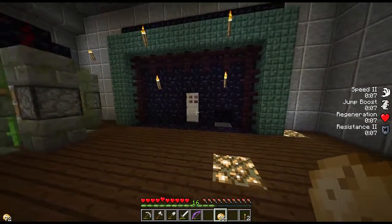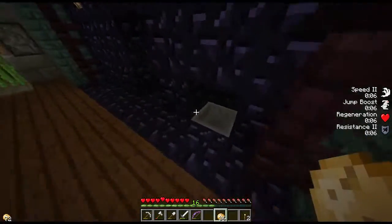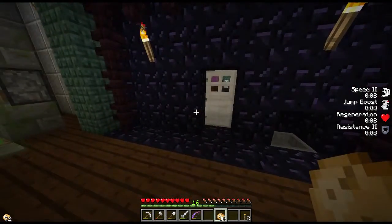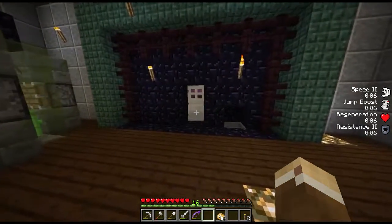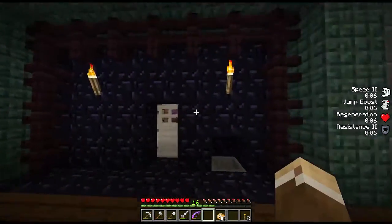If you're familiar with Mr. Crayfish, you know that he created his own version of the item hopper lock system, which I found to be absolutely amazing. I think this is probably one of the coolest things I've seen in Minecraft. If you haven't seen it, be sure to check out the description of this video where you'll find a link to Mr. Crayfish's video with a tutorial on how to create something similar.